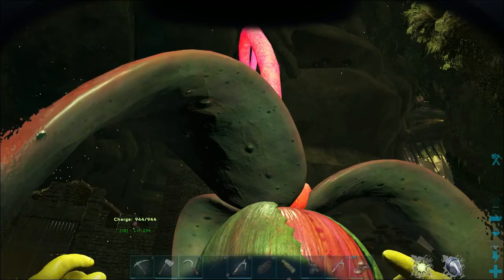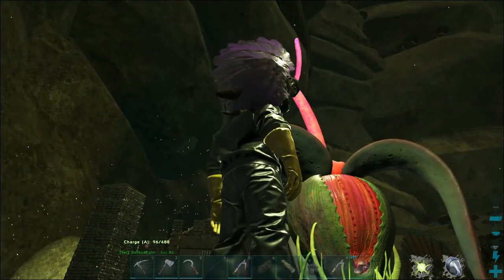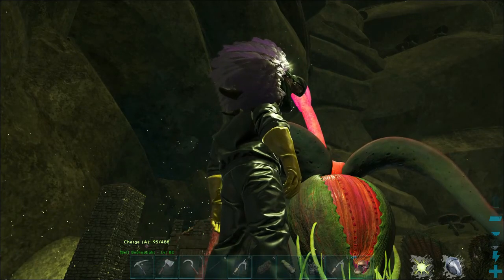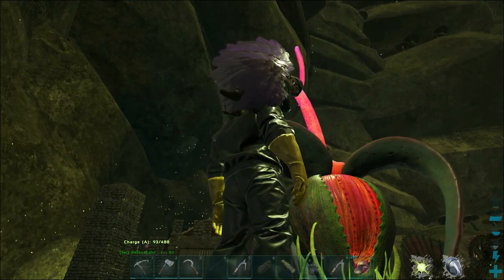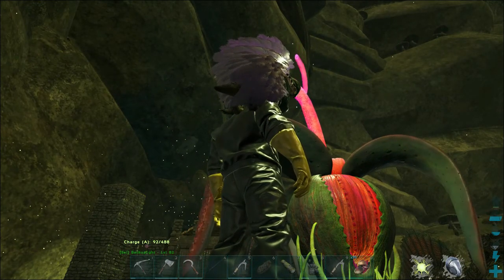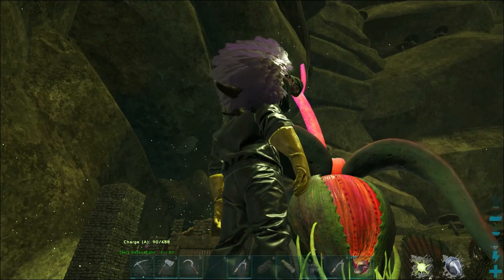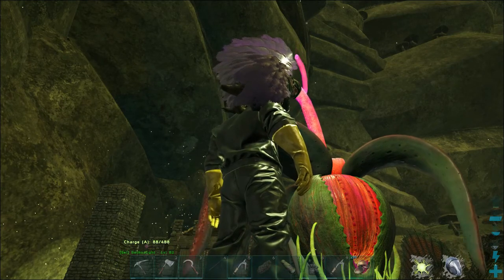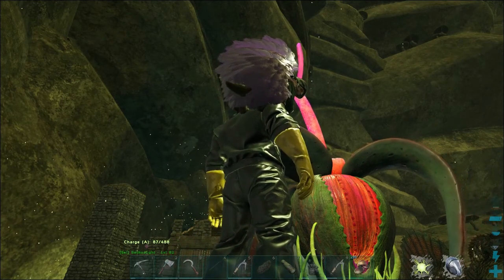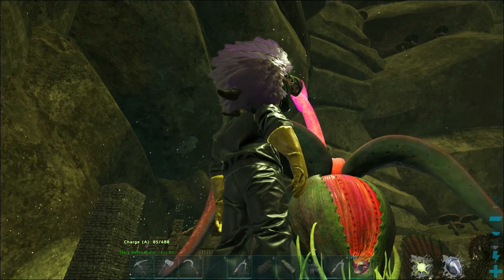So here we have a Wild Plant Species Z. For a while I wasn't sure how to get the seeds - I know you can get them in drops but there was supposed to be a natural way. Well, apparently if you stand by it at night or accidentally go AFK for a while, it will eventually draw back in the tentacle and spit out a seed. I'm not sure I can actually get it to do it on command right now.